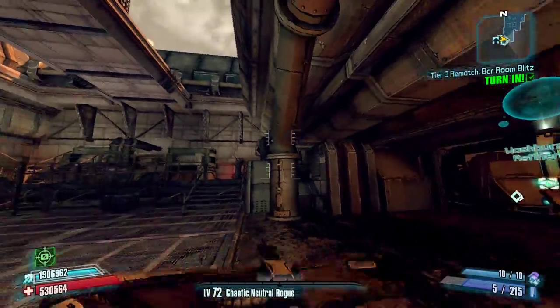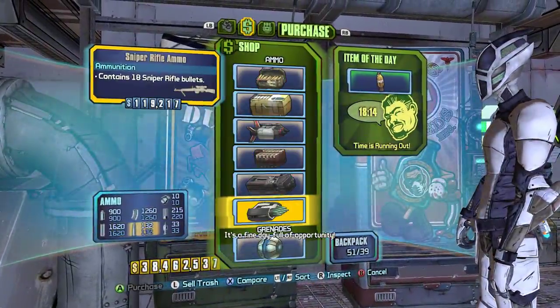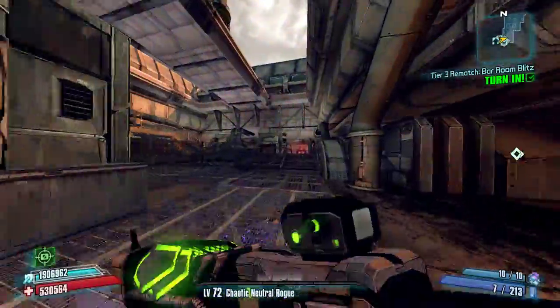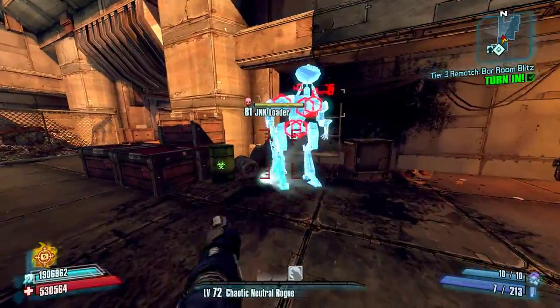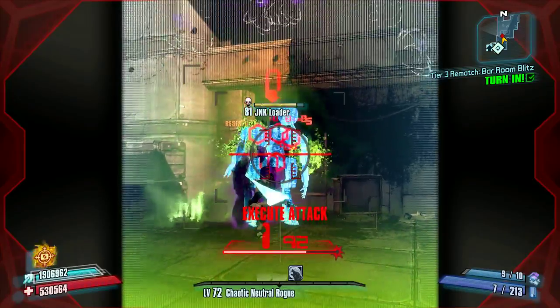I'm going to be wearing a Chaotic Neutral Rogue COM, and that only boosted the magazine size up to 7 which isn't that great, but it did boost Velocity, Two Fang, and our fire rate, so that should account for some of our fire rate and bullet travel problems. Anyway, this is the first enemy here — go ahead and get slag and kunai on him and we'll see how quickly we can kill him.